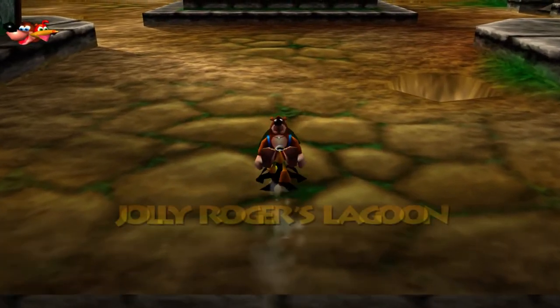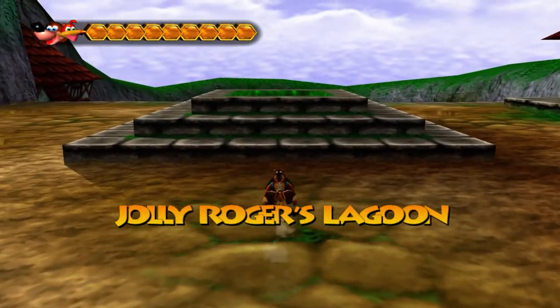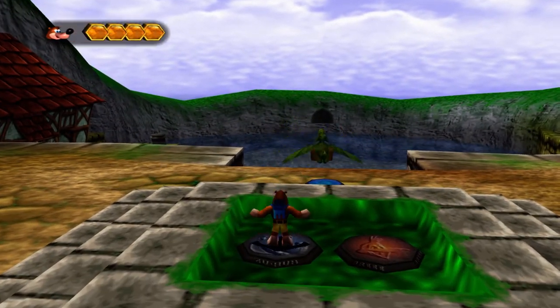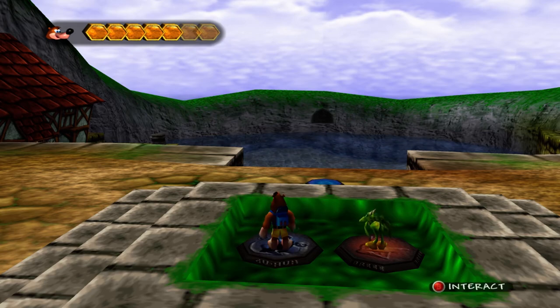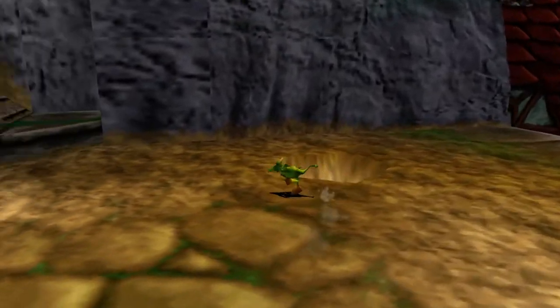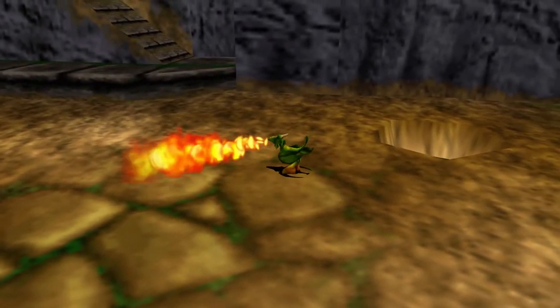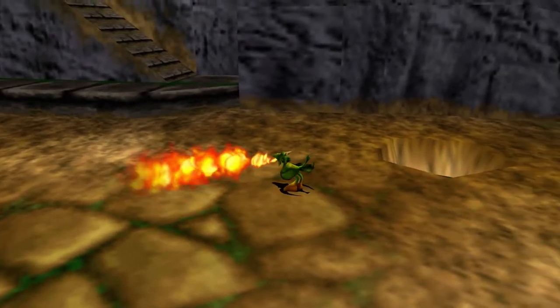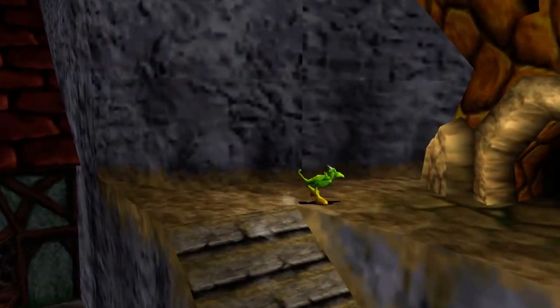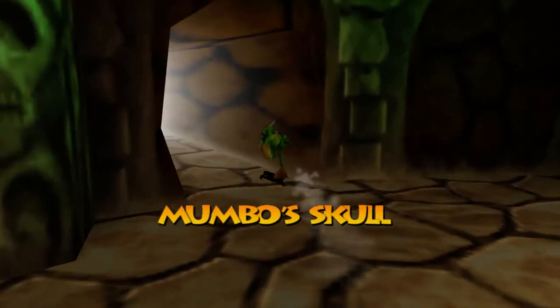Let's go ahead and make our way into Jolly Roger Lagoon because there's one thing I want to go ahead and do here. I want to separate Banjo and Kazooie because Kazooie can actually do something in this world now. Just to show the difference between normal Kazooie and Dragon Kazooie — when Kazooie is separated, she also uses her Fire Breath, so it's the same thing as when she was paired with Banjo. Not very much different there, but I do want to make a note of the separate attacks since they are separated right now.